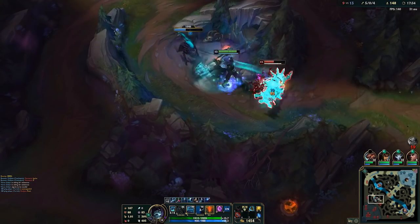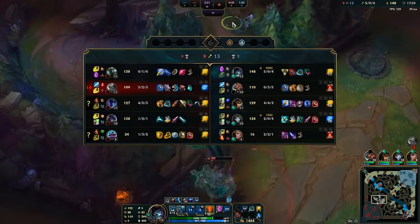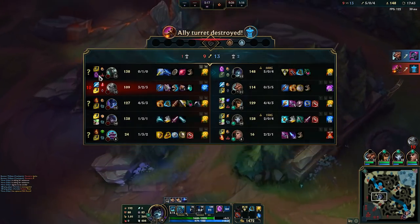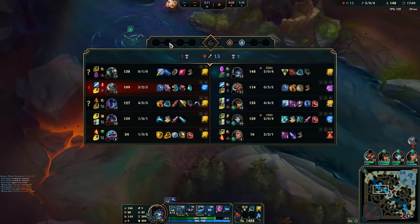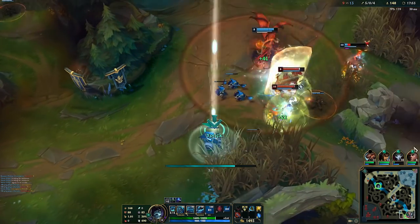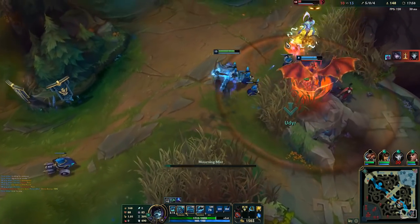Maybe I can show an example here — is he going to ult me? He's not ulting me. He could have ulted me there and possibly got away since I'm being hit pretty hard right now. But Swain set it up perfectly — a double kill for me.